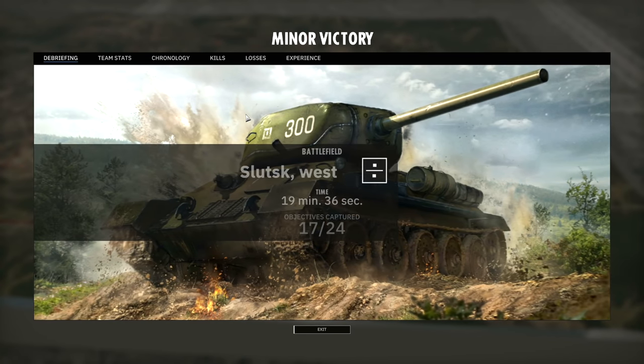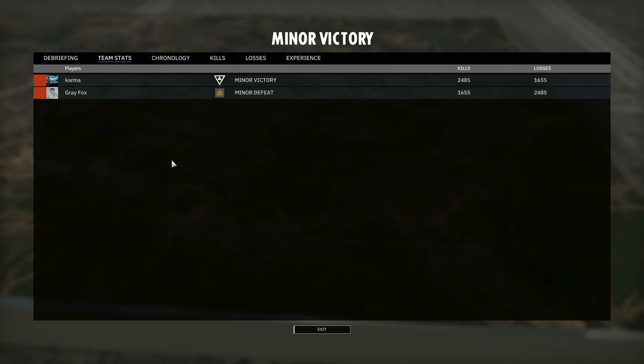Well there we have it — minor victory, 19 minutes 36 seconds. Karma takes the victory over Grey Fox, 2485 kills to 1655 losses. Very nicely done Karma. I think a lot of this comes down to the Vanguard Deployment Type that really gave Karma a nice advantage in Phase A that he managed to exploit. I liked the use of the Fireflies from Grey Fox in Phase A but they didn't really pay off unfortunately. The choice to bring them I think was really smart for Grey Fox because he knew he was going to be up against a lot of medium armour in the form of Shermans, Valentines, and maybe not so much the SU-85s. Those Fireflies should be able to deal with that medium armour at range, and the Shermans struggled to penetrate the Fireflies while the Fireflies can just pick them off.